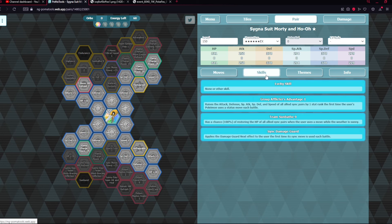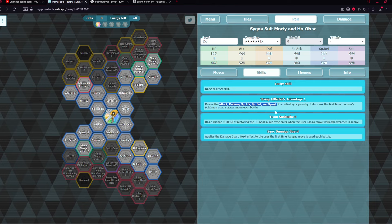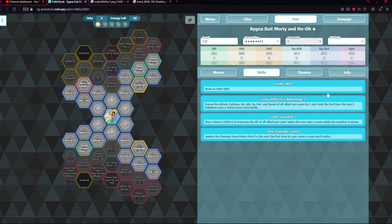He's got Group Afflictors Advantage 1, which raises all core stats by one stat rank the first time his Pokemon uses a status move — that'll be Sunny Day. He's also got Team Sunbathe, which restores all allies' HP whenever he uses a move while the weather is sun — basically Team Fist Bump but in sun. He's also got Sing Damage Guard, which applies damage guard when he uses his sync move each battle, great for extra bulk.